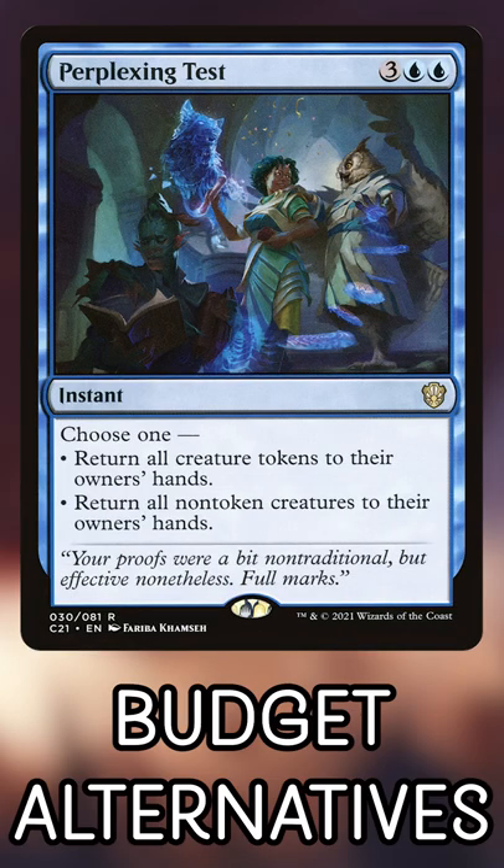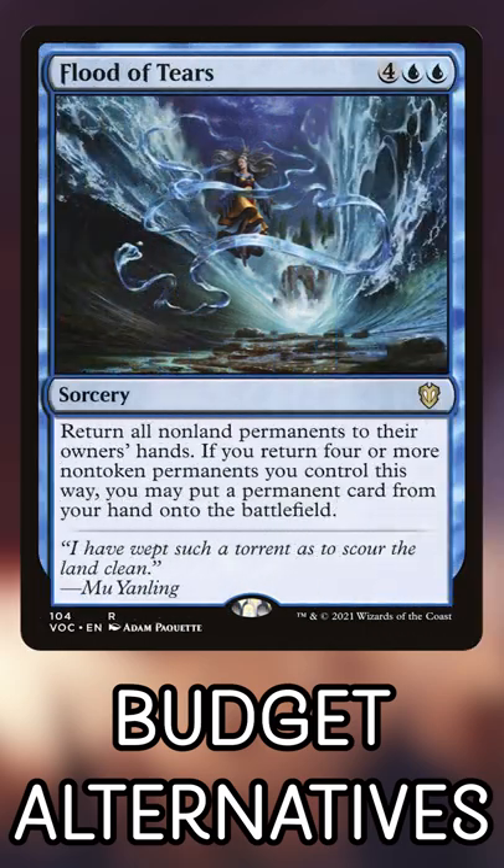Now here are some spells that actually do break symmetry in your favor. Perplexing Test is great in general, but can leave your token army fully intact for a lethal blow. Flood of Tears allows you to be the first player to rebuild and can cheat some doozies into play.